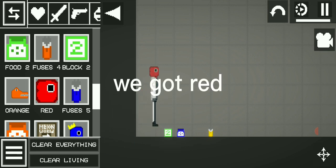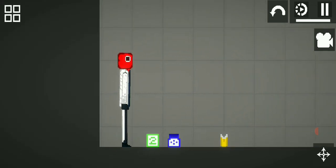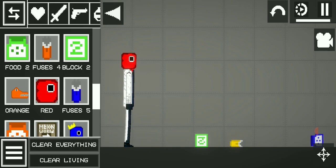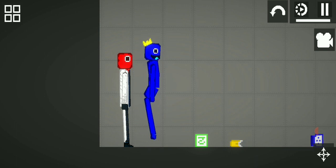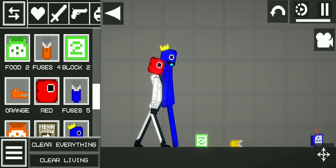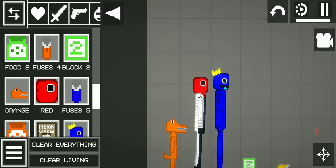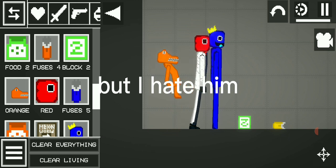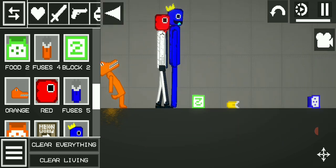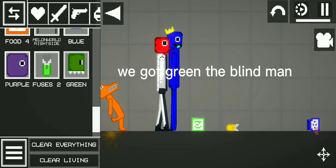We got Red. Blue. Orange is so cute and small, but I hate him. We got Green, the blind man.